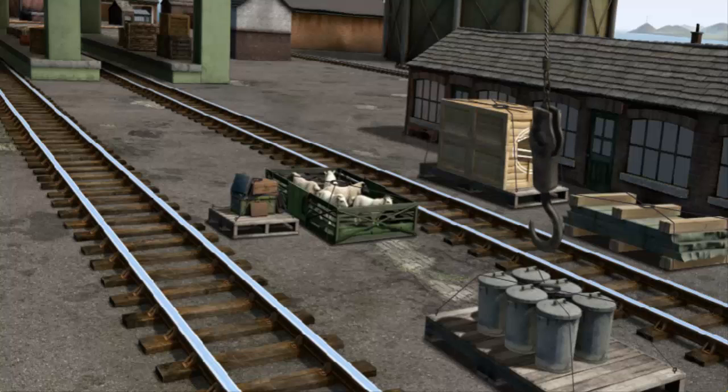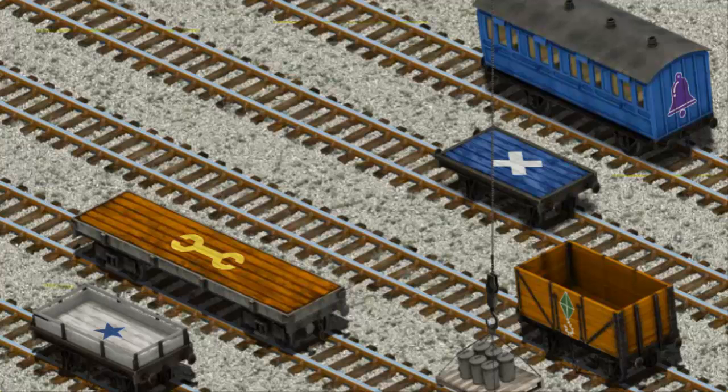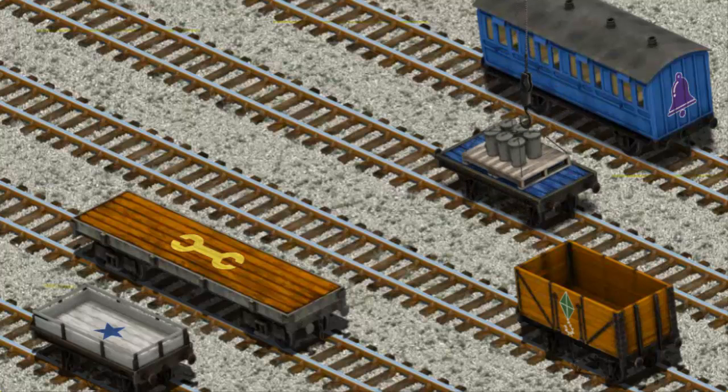That's it! Let's lift and load. Now the cargo must be loaded. Show Cranky where the blue flatbed with a white X is. That's it!